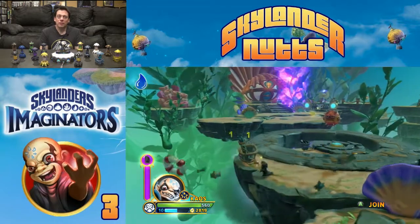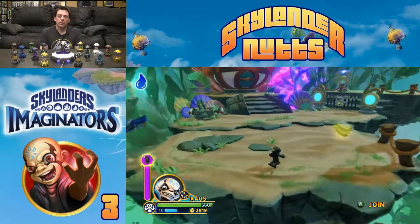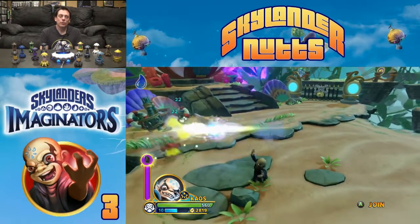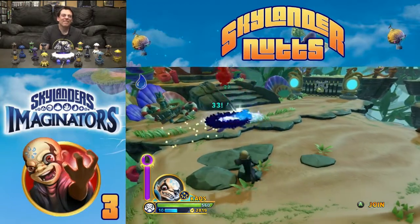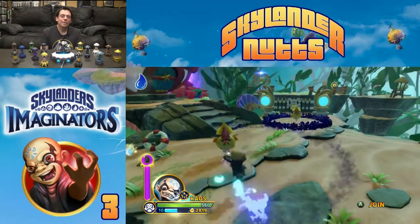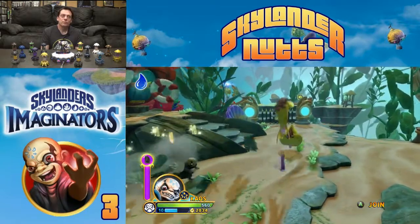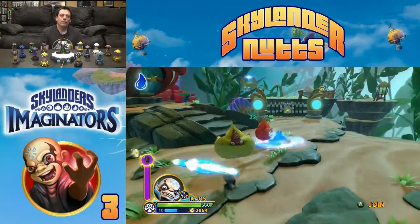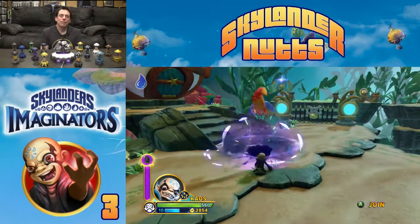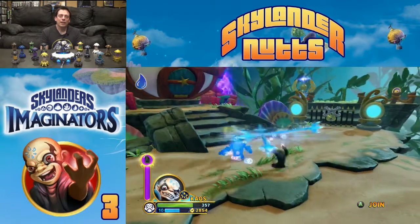There's a 50% bonus on Nightmare Mode for the money you earn and the experience you earn — another good reason to play on Nightmare Mode. Watch our Doomlanders attack and see how they explode. These Puffer Fish things are making some damage. Oh man — how did I get hit by that?